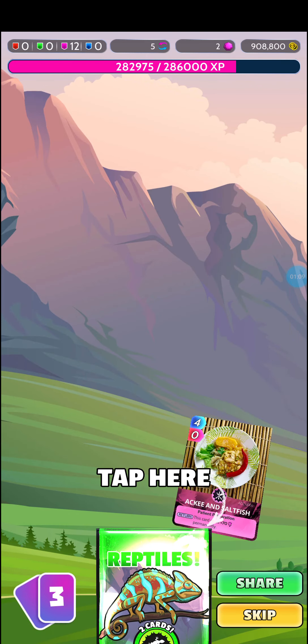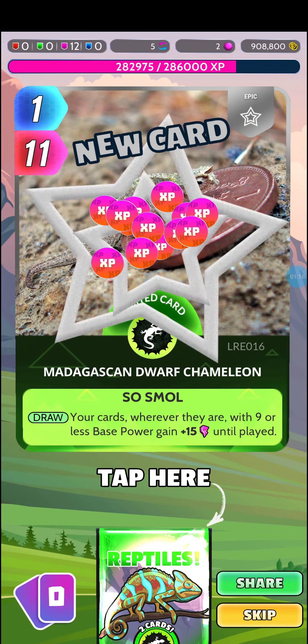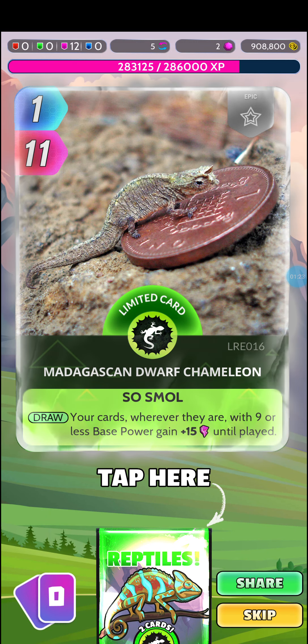Pack 4: That Thing, Aki and Saltfish, That Thing, King Cobra. Pack 5 brings the Madagascan Dwarf Chameleon — there's a new one, but it wasn't the one I was going for.